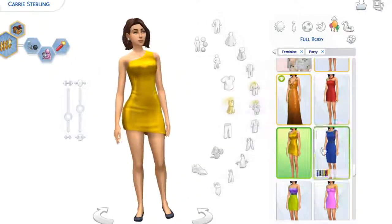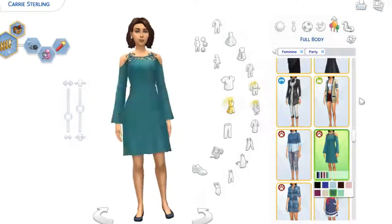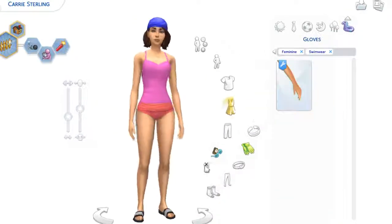Carrie and her cats live in the house that I built yesterday — 60 Cavalier Cove. It is a relatively small house because it's a starter; it's one of the starters I have in the town, or that's going to be in the town since I just started.